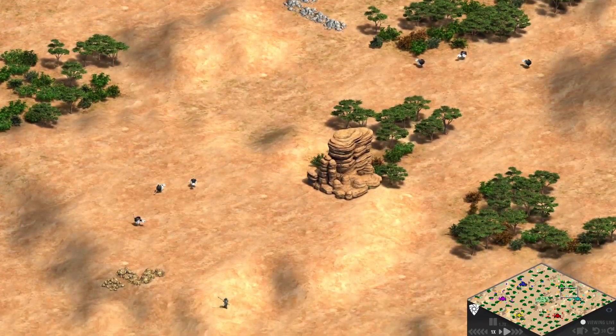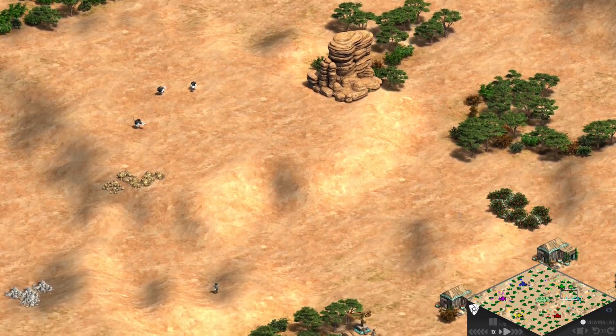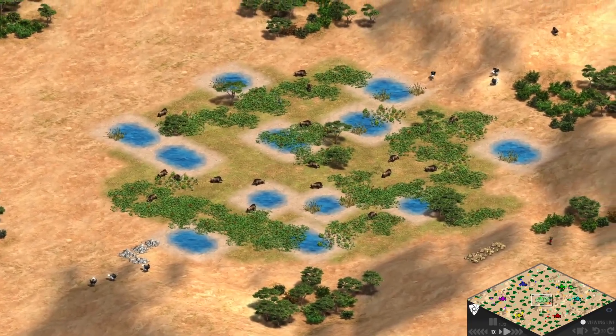There are not many herdables for players. Lots of emus or ostriches are on the map, but it's not very efficient to mill them at all. All the boars are in the middle of the map, sipping on a few ponds of water.